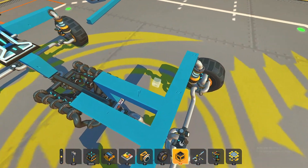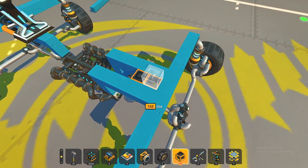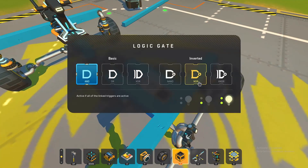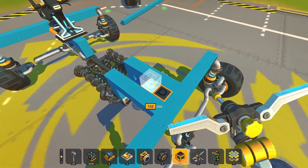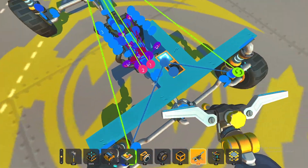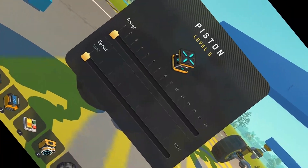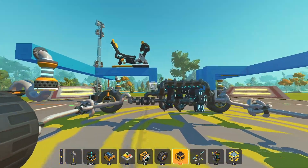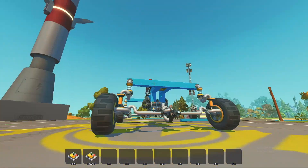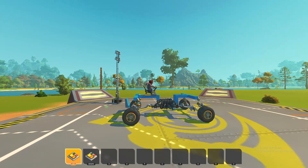I forgot something rather essential for this whole thing to work - we need two logic gates. One and two - this is going to be a NOR gate. Hook them into each other, we have a constant-on signal, and we're going to hook those into the pistons. This is a rather essential part that I kind of completely overlooked. We just leave this at whatever it is by default, so now we have a one-block extra ride height.